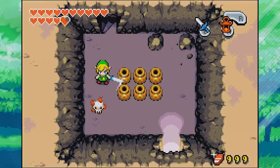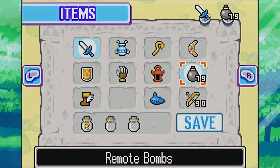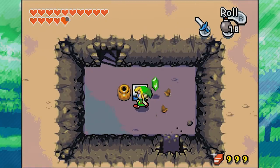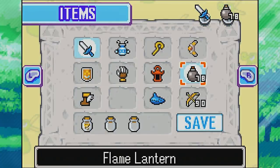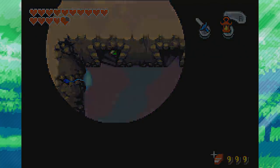To kill Wisps, we have to use something else — boomerang, bow, or gust jar. I'll use the boomerang. Over here, let's get out our bombs and blow up this spot. Inside we've got a chest with 50 mysterious shells. Go ahead and chop down these plants, get some rupees, and get back up into the darkness. Let's get the lantern out. Oh no, it's a genie! Go ahead and slash that guy. Got a little trickle of water right there — pretty fancy.